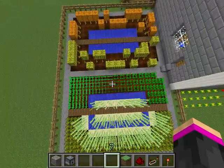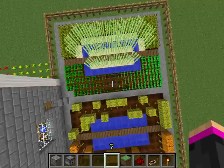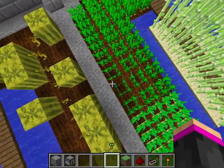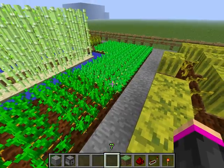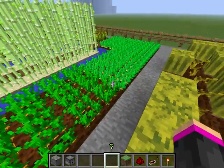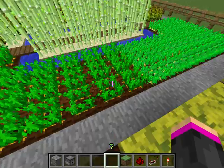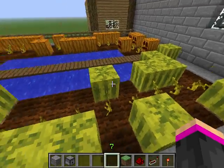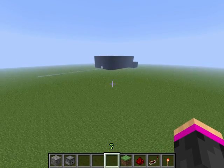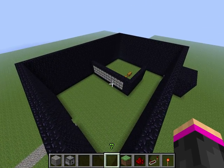I actually had more potatoes than carrots and the potatoes went out further. Then I started filling in the carrots and thought, 'wait, this doesn't look nice, this isn't symmetrical.' So I had to take out like four rows of the potatoes and then fill in the carrots because it just didn't look right. Over there is my rocket thing - there's nothing really in it and there's no roof.